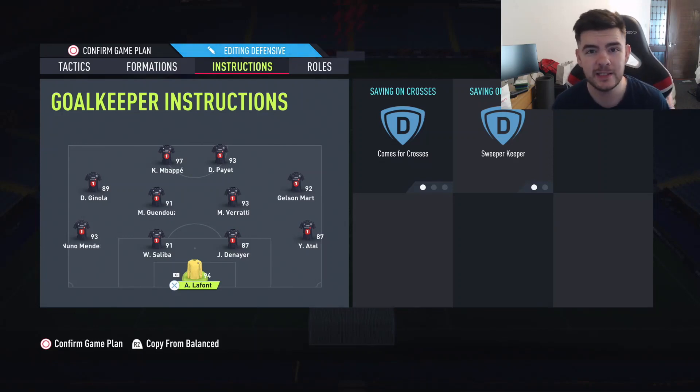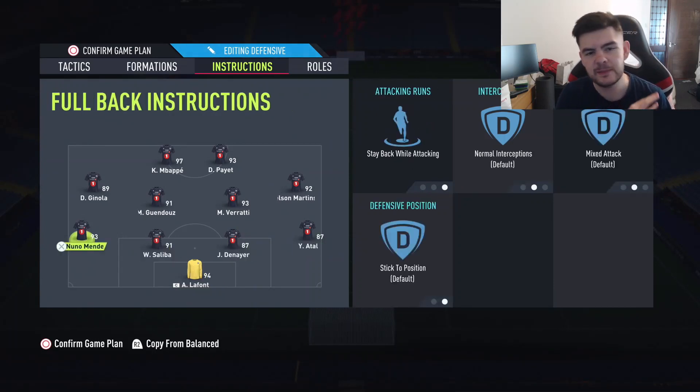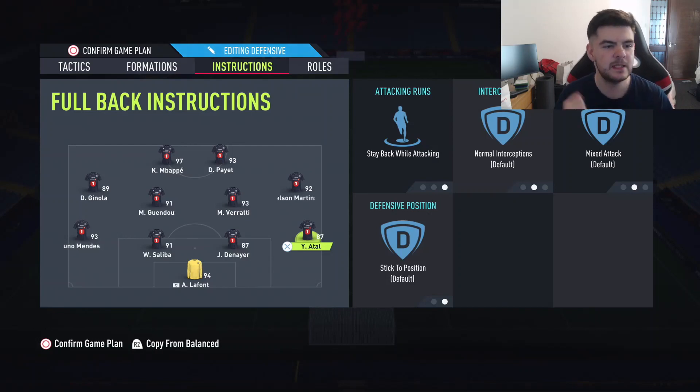Goalkeeper: keeping on comes for crosses and sweeper-keeper, same as most formations. Fullbacks: going to keep stay back while attacking. You know the drill by now — you gotta stay solid defensively.